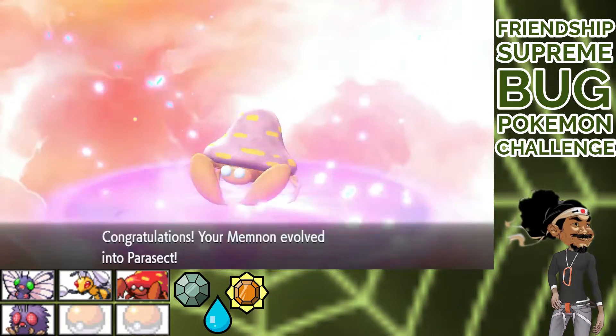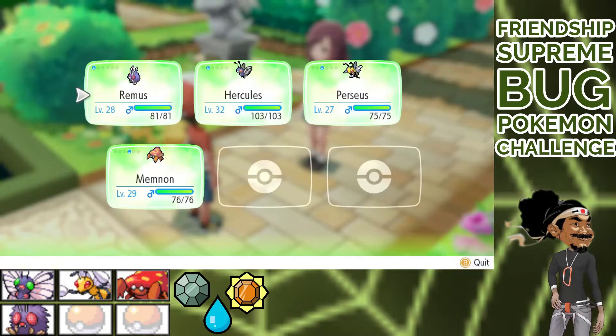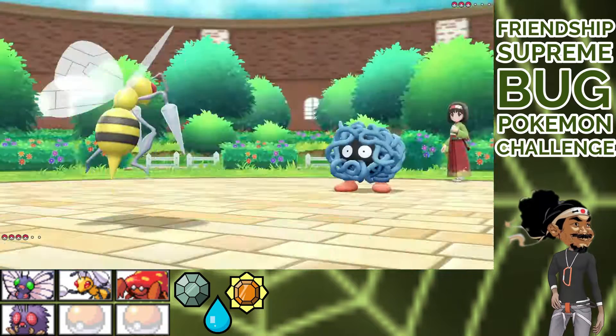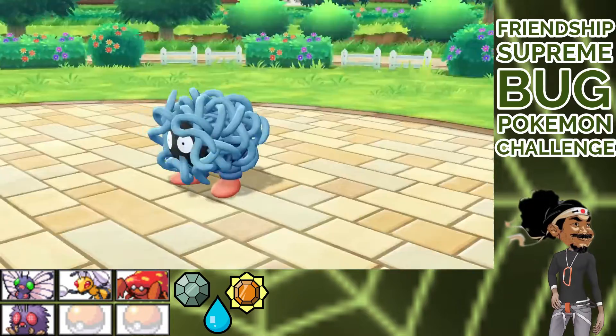Memnon evolves into its greatest form, and we're at labor four — Erika. You wanna see a cute Pokemon, look at Hercules. Erika sends out Tangela, and we go Perseus. Poison, Bug, Death. This fight was so boring I took a nap in between. Perseus drops this Medusa wannabe.